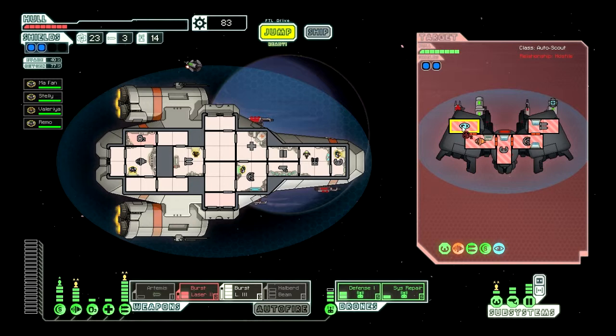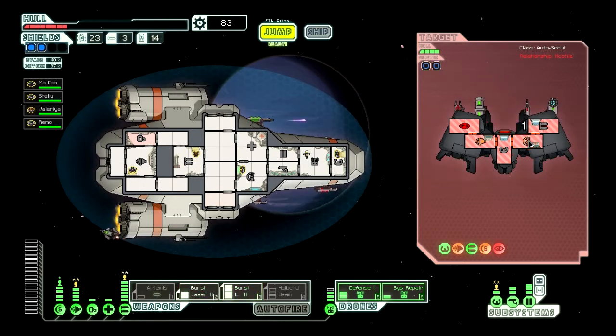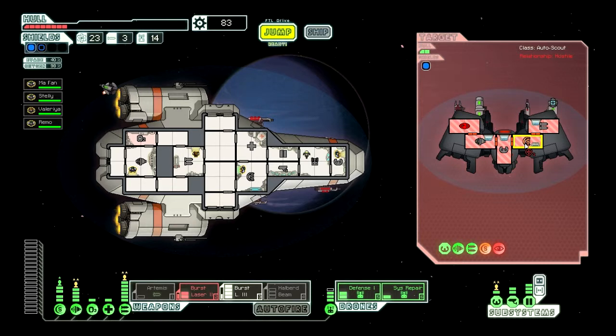We're going to go after their engines. That's pretty good. Cloak's down. Now we can do this. Next system to go is shields. We'll have them soon. The upgraded weapons officer really is charging things faster. It's worth it.